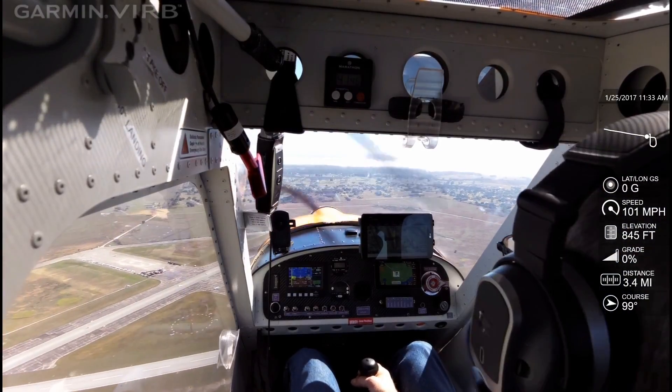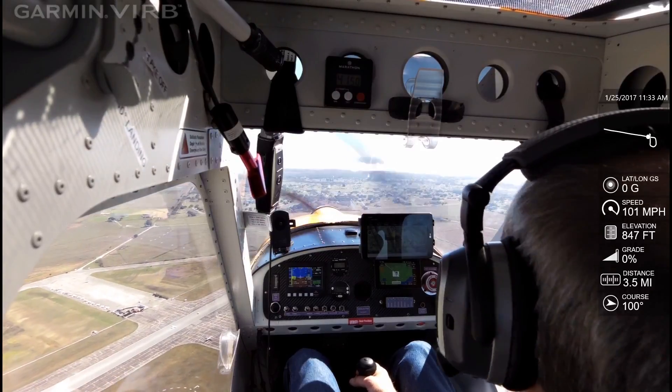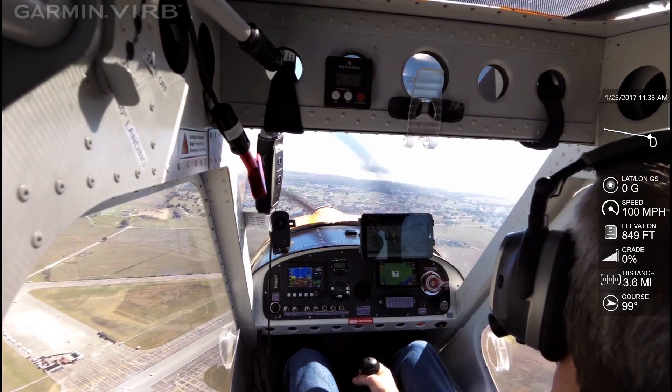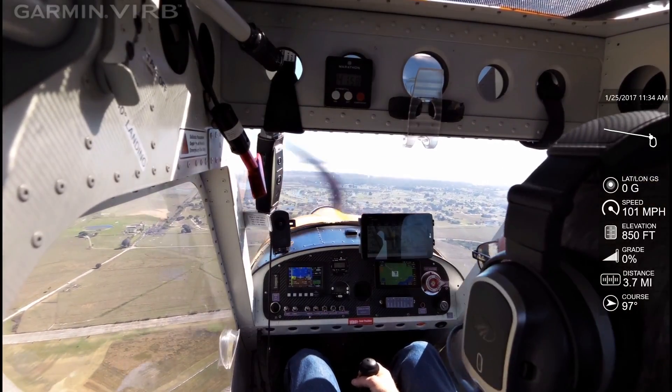Aircraft inbound, continue eastbound, midfield. Expect your descent on downwind for runway one. Aircraft inbound, make sure your nose-to-tail light's on.